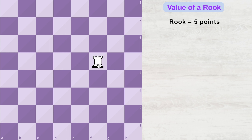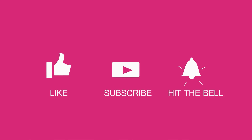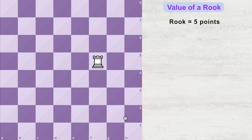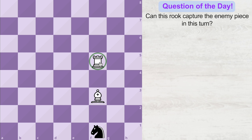If you want to understand the point system in more detail, I will discuss this topic in upcoming videos. Please give a thumbs up to this video, subscribe to my channel, and check out the membership program on this channel. And now the question of the day: it is white's turn to move — can the rook sitting here capture the opponent's piece sitting there? Answer yes or no in the comments. See you in the next video. Bye!